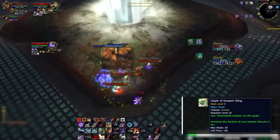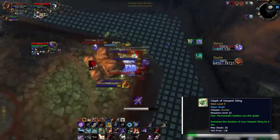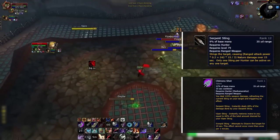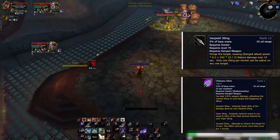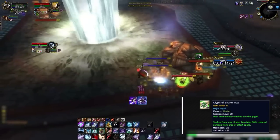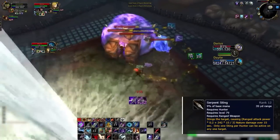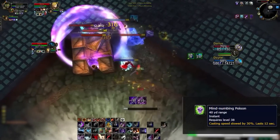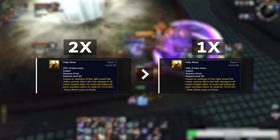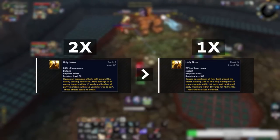Glyph of Serpent Sting is your second major glyph that you absolutely need. It increases the duration of your Serpent Sting, which indirectly increases the total damage Serpent Sting deals throughout its duration. And since Chimera Shot's damage gets amplified by the total theoretical damage Serpent Sting can deal, this glyph indirectly buffs Chimera Shot's damage a ton. Glyph of Snake Trap is your third major glyph. This is your least important one, so if you're short on gold, buy this one last. Snake Trap is an extremely overpowered ability since it applies a ton of different poisons from the snakes as well as Mind Numbing Poison onto casters, slowing down their cast time. Its weakness is that the snakes die to any AoE damage, which is why you'll want this glyph — your opponents will have to use two AoE globals to kill them instead of just one.